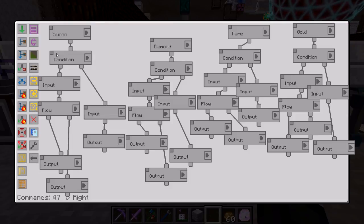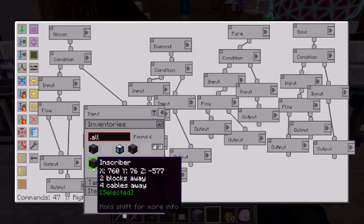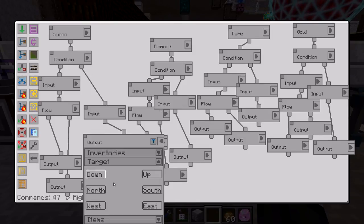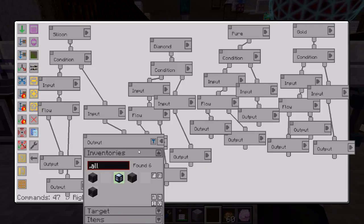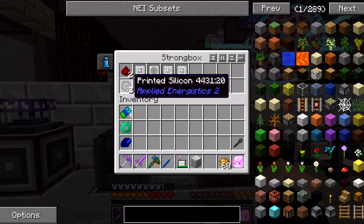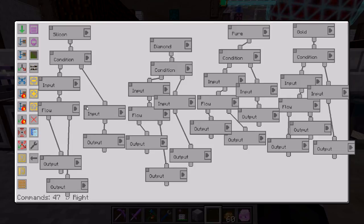On this condition, if it goes down the false line — meaning there's no more silicon in the strong box — it will access that inscriber, clear everything out, and send everything back to the strong box. That's my clear function, and it will import everything back into the strong box as a completed printed silicon chip.